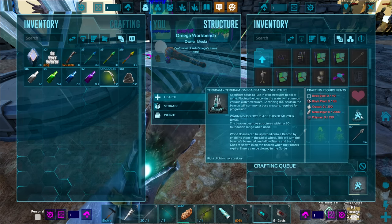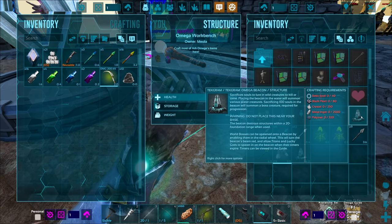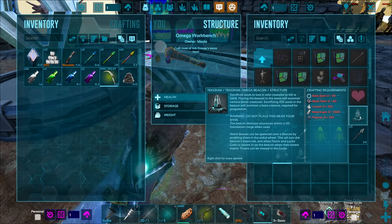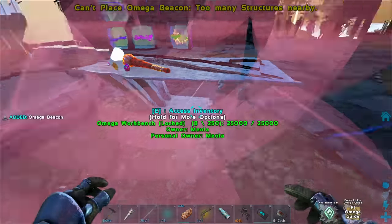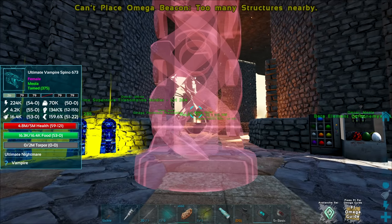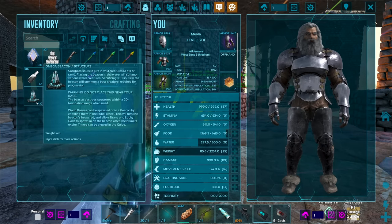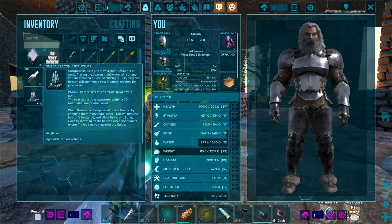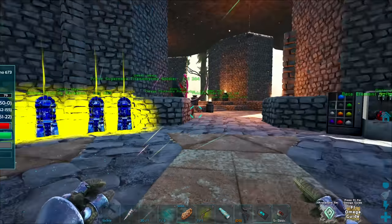Let me grab a random assortment — we've got 40 of them. We're going to craft up this beautiful thing right here: the Omega Beacon. As you can see by the description, it says in big capital letters: do not place this near your base. Apparently it destroys foundations within 20 of it. Thankfully it's actually preventing me from placing it near base — it's idiot-proof, it's Meola-proof, fantastic.